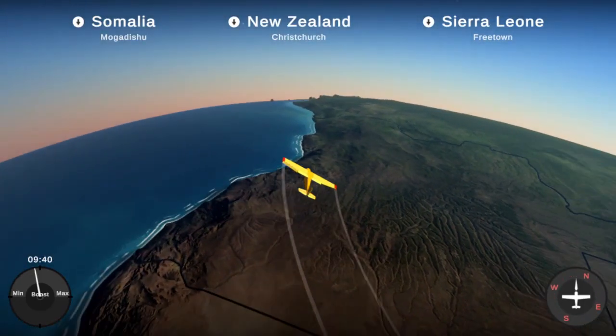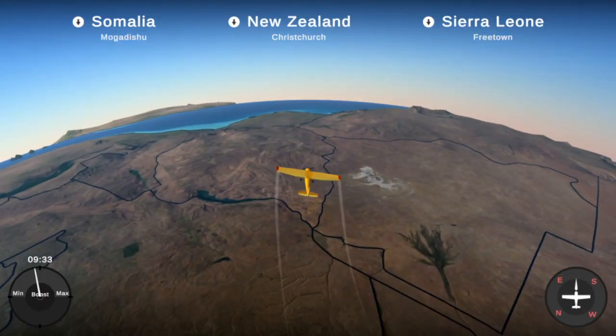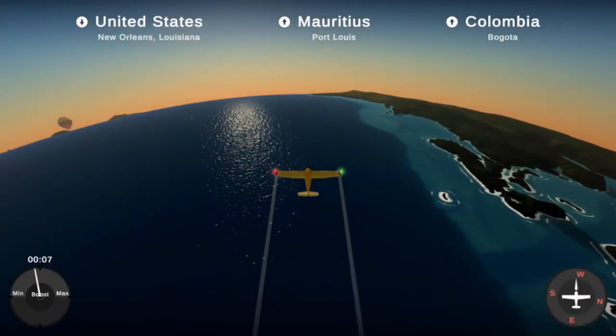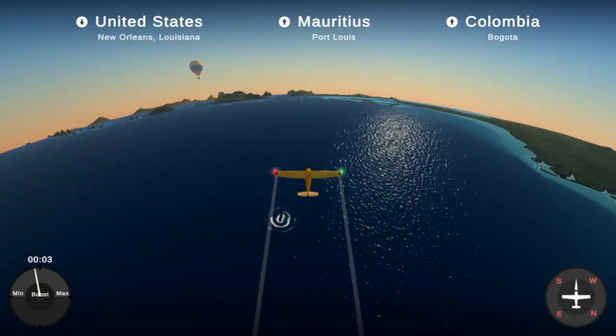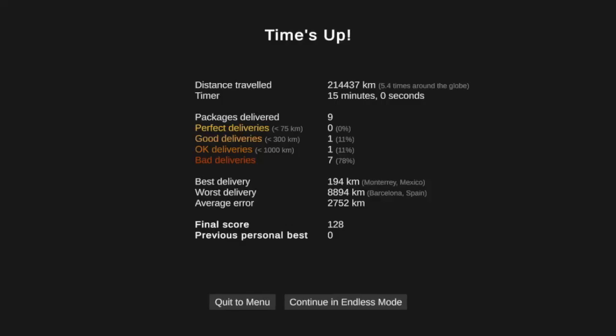I know for a fact that Somalia is going to be on the bottom right corner of Africa, so somewhere over here. And that should be it — a few more seconds left. Time's up! So we managed to travel 214,437 kilometers — 5.4 times around the globe. The timer was 15 minutes. We did manage to deliver 9 packages. We didn't have even one perfect delivery — less than 75 kilometers. We had one delivery less than 300 kilometers, one okay delivery, and all other 7 deliveries were really really bad. Our best delivery was in Monterrey, Mexico — 194 kilometers.